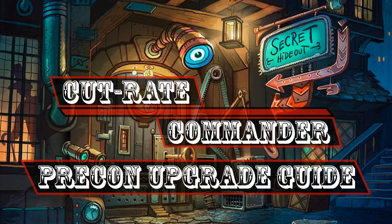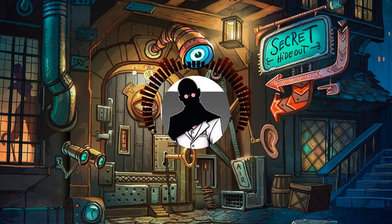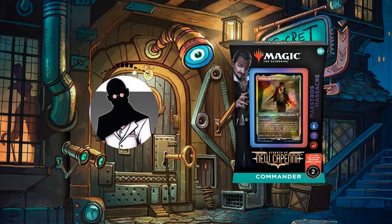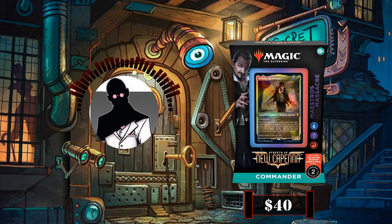Hello everyone and welcome to another Cut Rate Commander Precon Upgrade Guide, the series in which we take a look at precon decks and bring them up to cut rate standards. My name is Grazit and today we'll be looking at the Maestro's Massacre precon from Streets of New Capenna and its face commander Anhelo the Painter, which we'll be bringing up from its roughly $40 price point to an increased budget of $75 after upgrades.